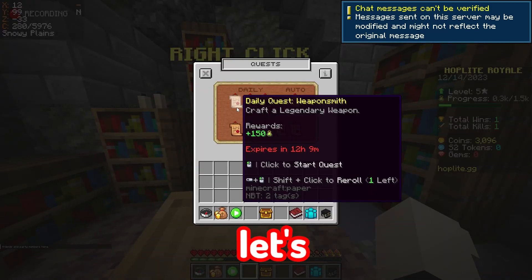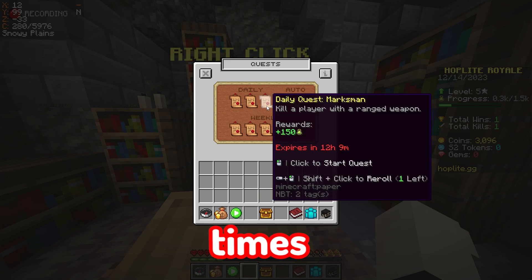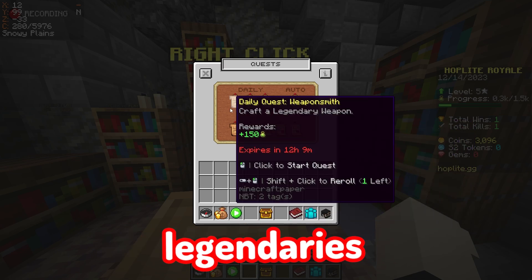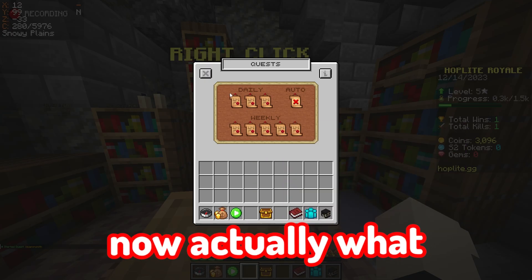Let's see what quest we can choose. Craft a legendary weapon, land on the map five times, kill a player with a ranged weapon, win a game, kill 25 players, craft five different legendaries. Okay, let's pick up this one. Can I start this one too? No, we'll just start this one.